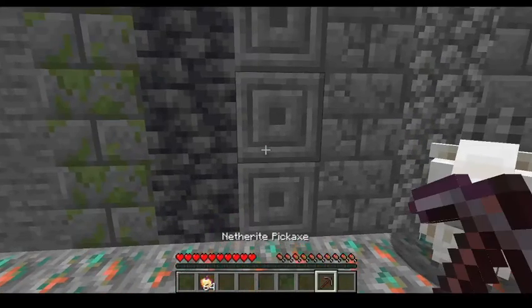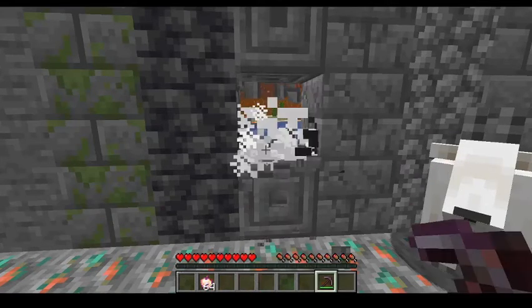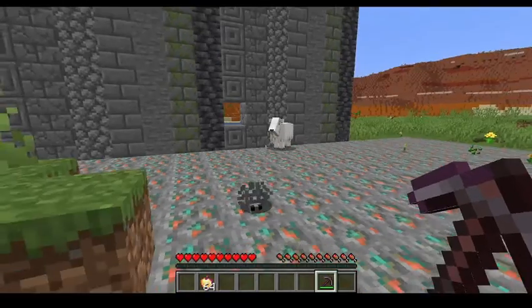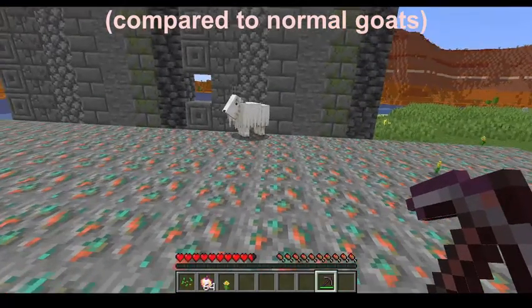So the first thing is that infested blocks are no longer instaminable, but just take half the time. And screaming goats now ram twice as often.